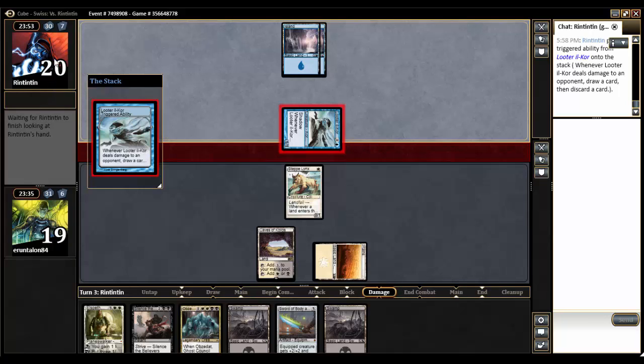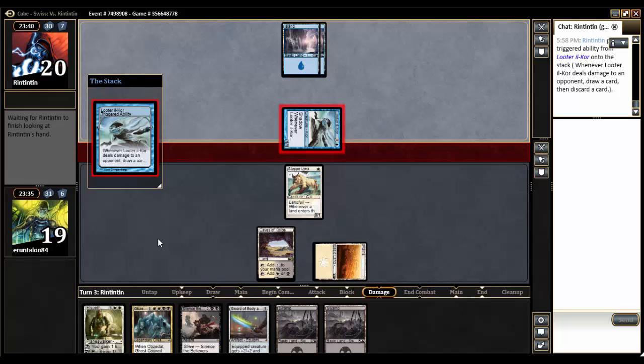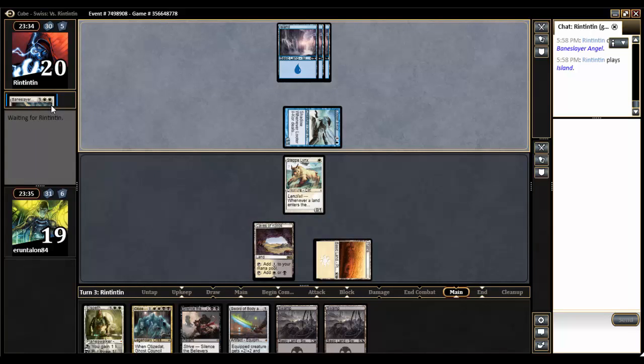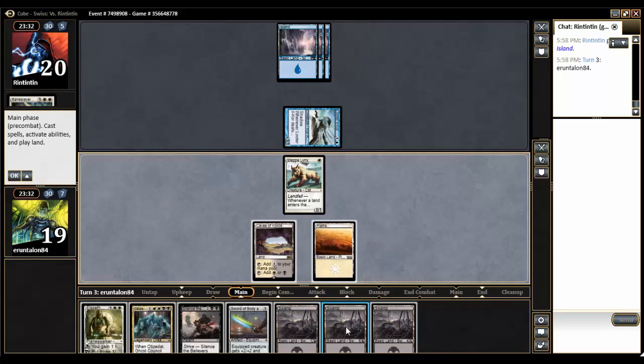He's thinking it over — he's got a full hand to decide what he wants to discard. He goes with Baneslayer Angel: three white, white, flying, first strike, lifelink, pro demons and dragons. Pretty good card. Maybe that means he's just missing white. He played another island, so it seems like a good bet.